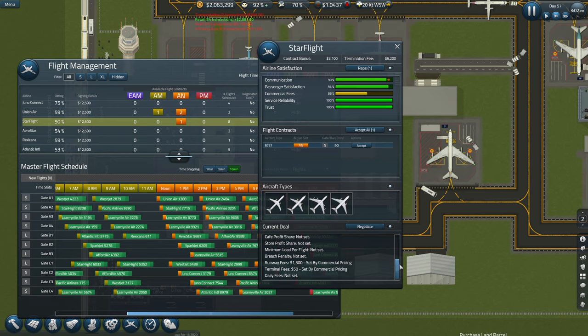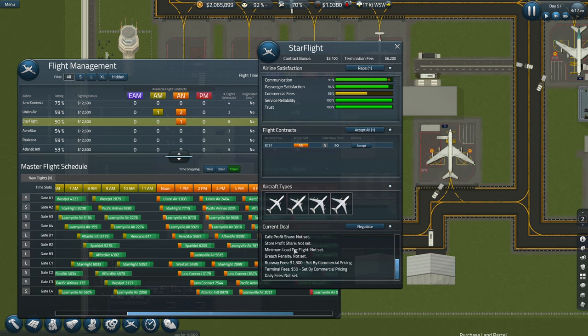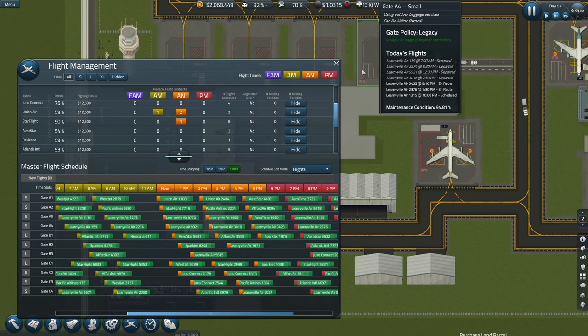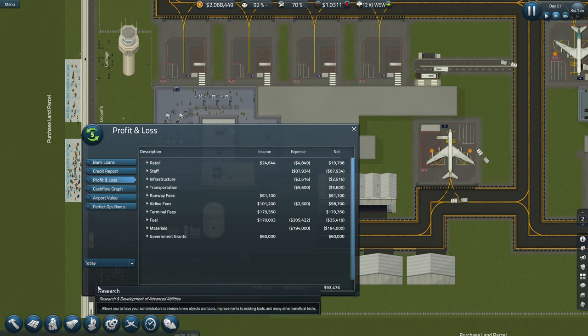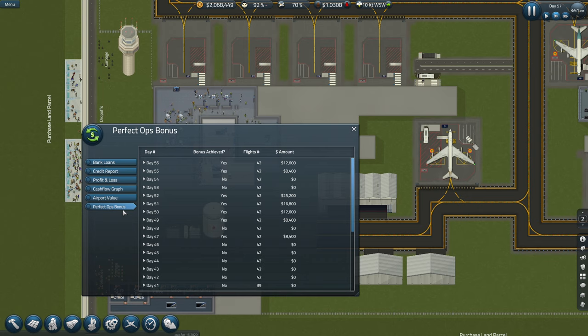I've not really jumped into it that much to be fair. Daily fees - obviously if you go for them and get a deal with them, you've got to supply certain shops and stuff for them. If you chuck the fees up, turn prices up a bit. I suppose it's a good buy and the bonus achieved.